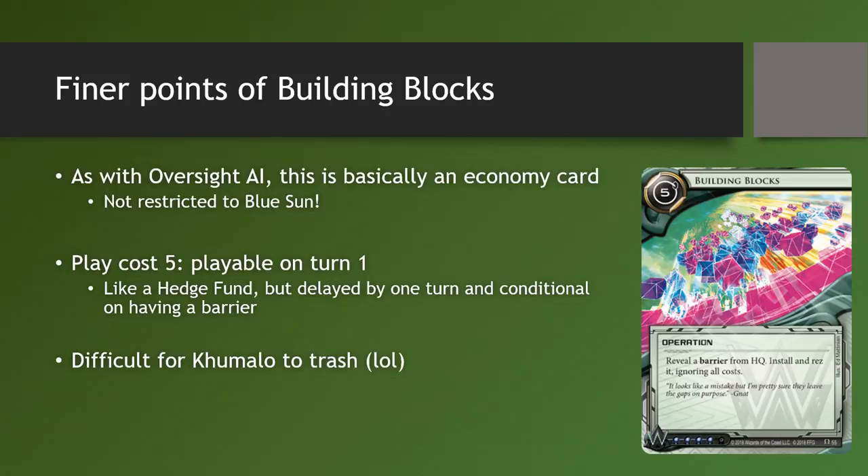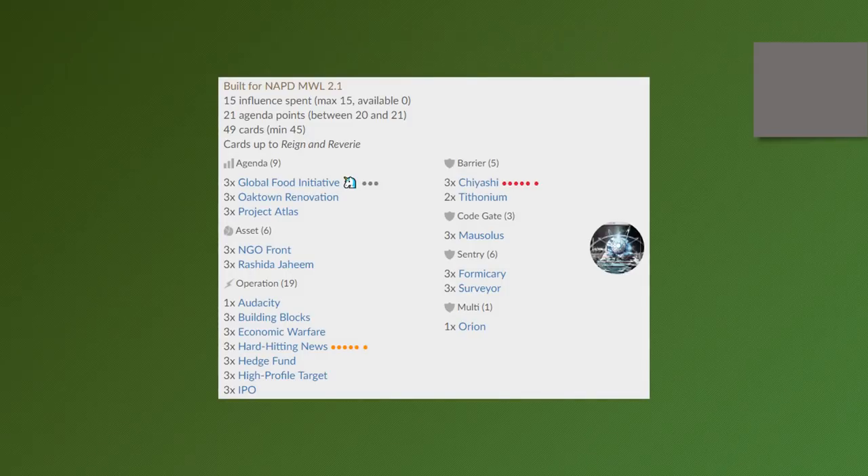You could attempt to splash this into Jinteki faction to rez Chiyashis, but keep in mind it's 4 influence. Building Blocks has a play cost of 5, meaning it is within range of a turn 1 play, unlike cards like IPO which costs 8 credits. It can be played on turn 1 for good burst economy — basically like a 4th, 5th, and 6th copy of Hedge Fund, assuming you're playing 3 copies. Unfortunately the payout is delayed, as you need to wait one turn before you can trigger Blue Sun to bounce the Building Blocks ice back into hand. In the meantime you could be vulnerable, as your 5 credit down payment has been sunk and now you're much poorer. Anyway, here is the deck.